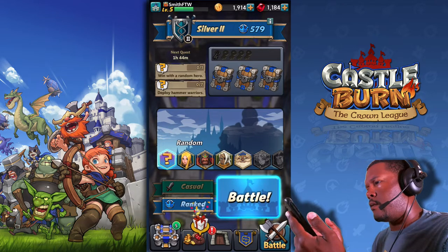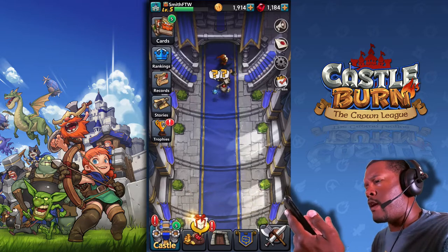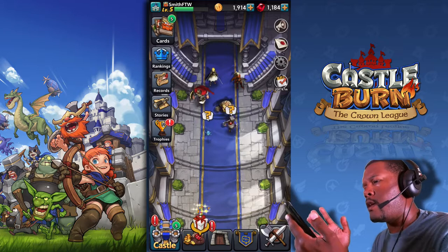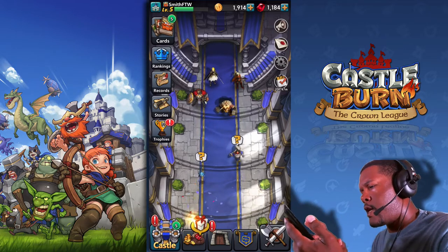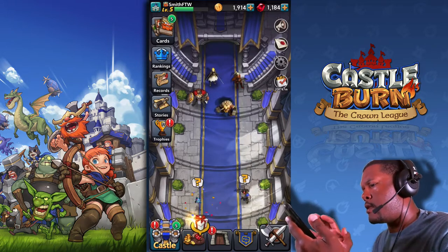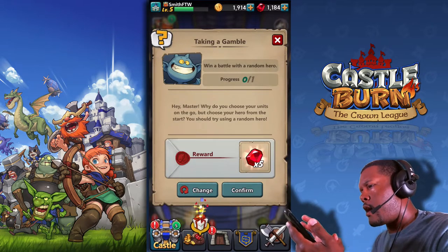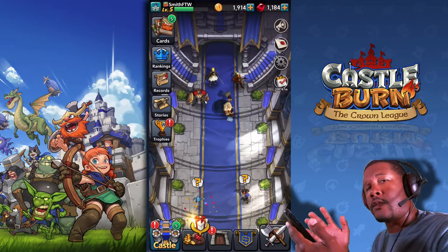This is just like the menu screen. You can check out your cards, you can see your ranking, your records, trophies, things like that. Down here these guys have question marks — these are like your achievements and you can see they're pretty easy and you get a reward for them. And as your heroes kind of interact with you, so that's neat.